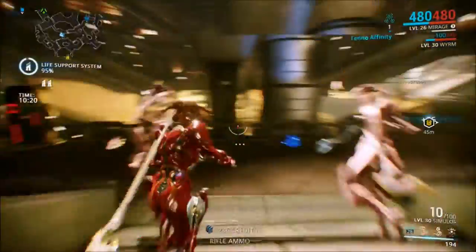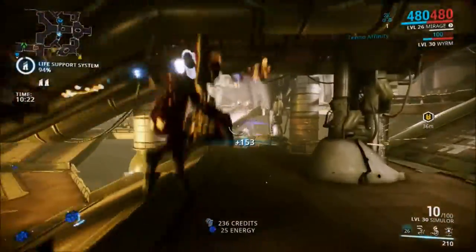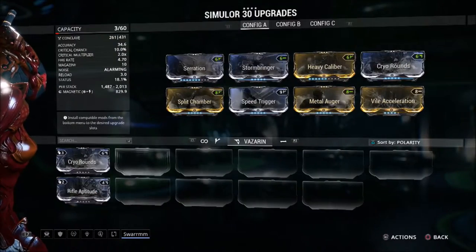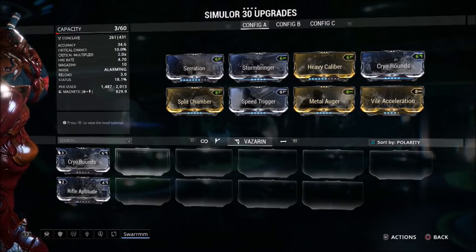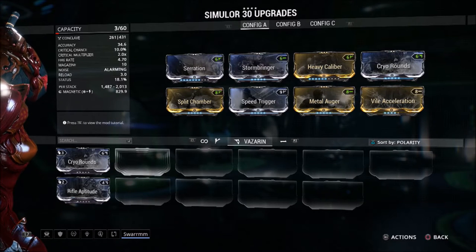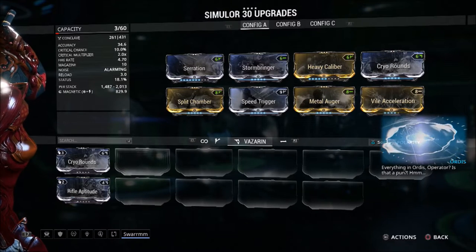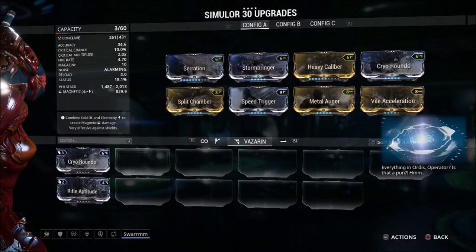Now I'm going to show you guys my current mod setup, which took me about four days because I used four Formas. With this setup, I was able to get my base magnetic damage all the way up to 829, and my stack damage — which is the merge damage — up to about 2,000.